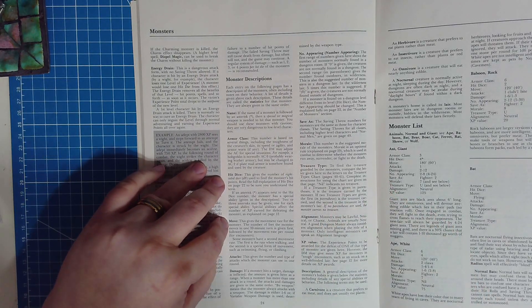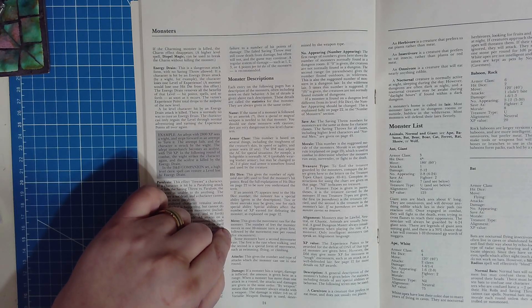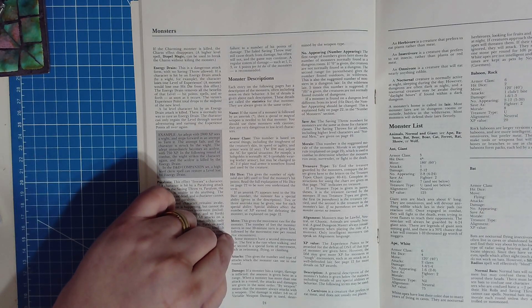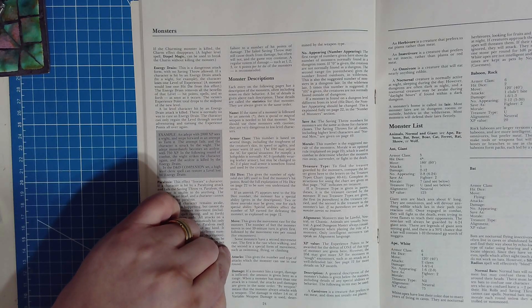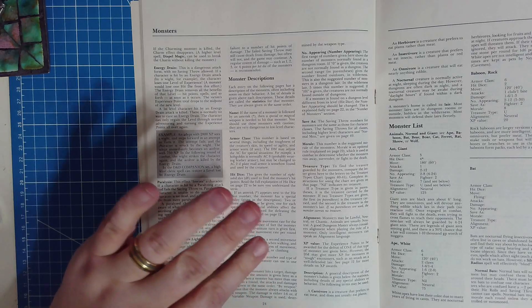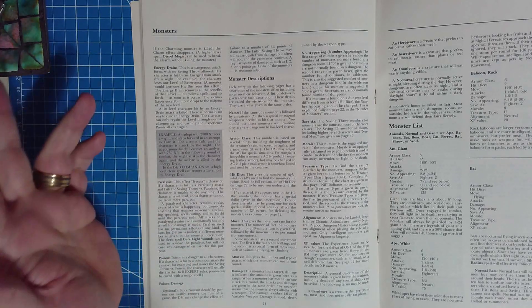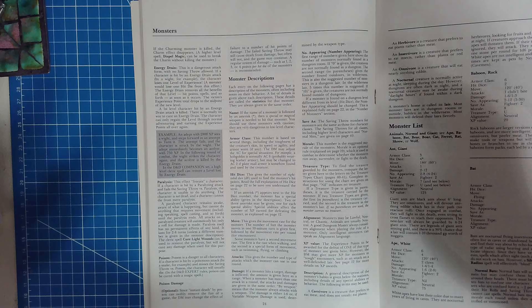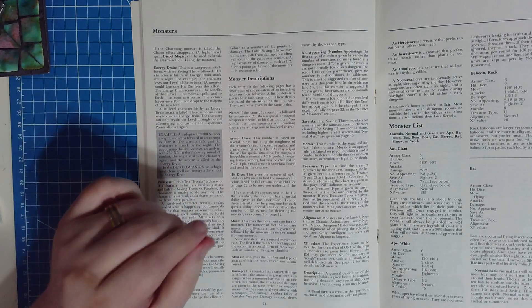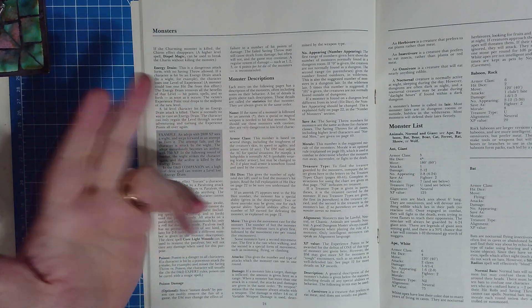Movement: this gives a movement rate for the monster. The number of feet the monster moves in one 10-minute turn is given first, followed by the movement rate per round for encounters. Some monsters have a second movement rate — the first is walking, and the second is a special form of movement such as swimming, flying, or climbing. For example, vampires can turn gaseous and fly that way.